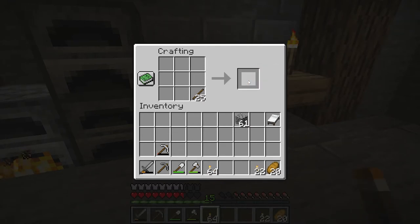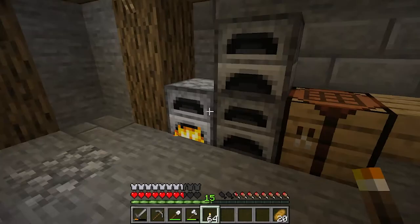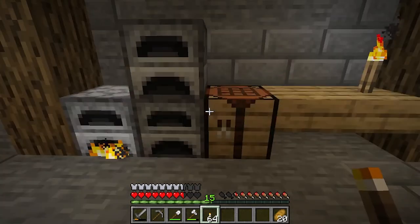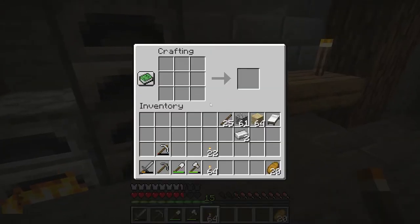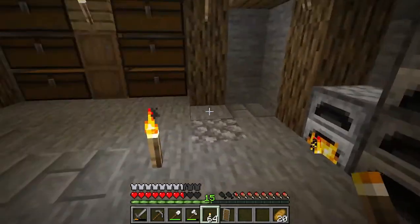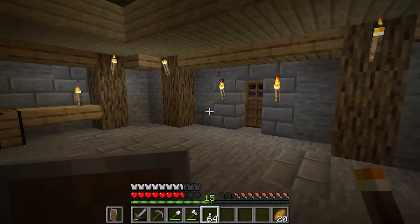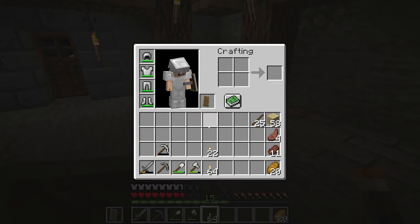Heading into the caves we need to ensure we are ready. I want to make sure we have enough torches and plenty of food, so I'm cooking some more steaks. And one thing we also need is a shield. Let's build our first shield. We can hold it in our off hand — it is very useful especially against skeletons when they are shooting arrows at you. Alright, we are ready.